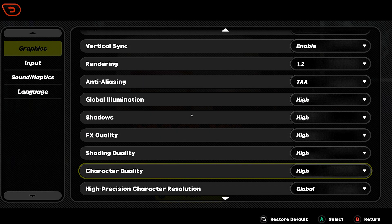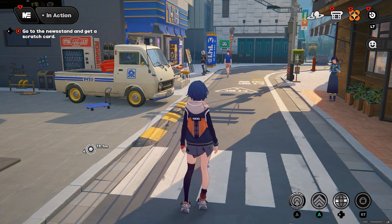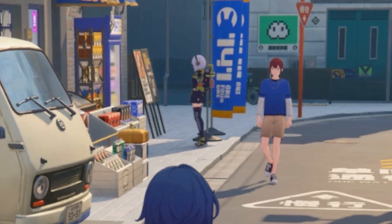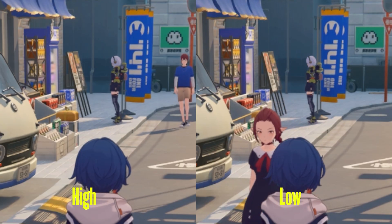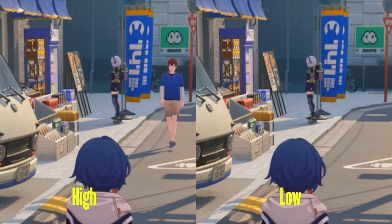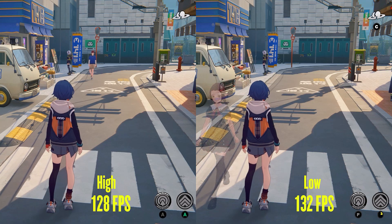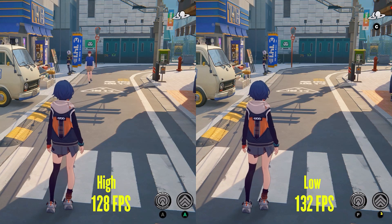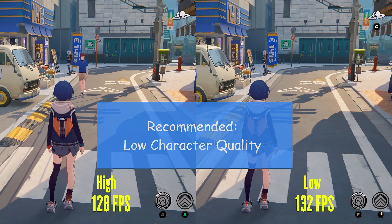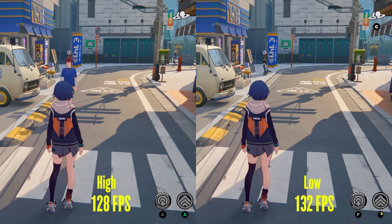Character quality in most games controls texture quality of characters, but in this game it only controls the detail rendered in characters depending on distance. You can see one of the characters lose detail when switching to low setting. Performance-wise I gained 4fps by switching to low. I will recommend low setting as it does not affect any textures and your main character's detail is never affected since you are always near the screen.